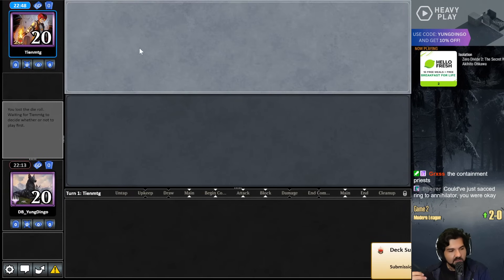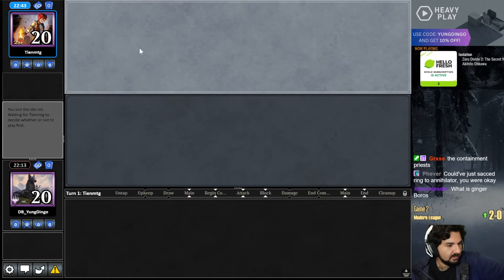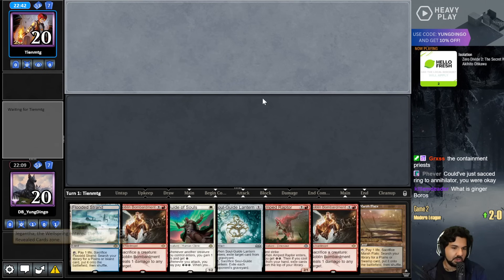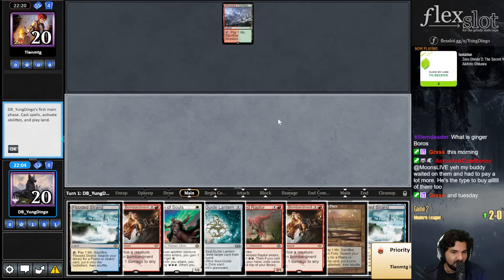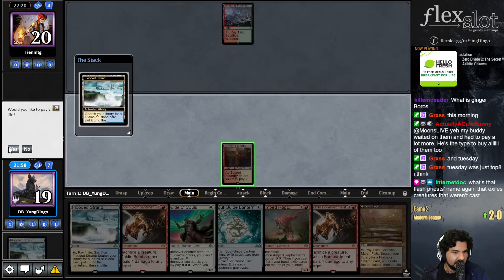Oh, that's true - I get to sac Ring to Annihilator. Good point, forgot about that. This is misplaced ginger's list of Boros that he used to get second place in the Challenge yesterday - today, maybe. Might have been this morning's Challenge. All right, let's pet Shock.